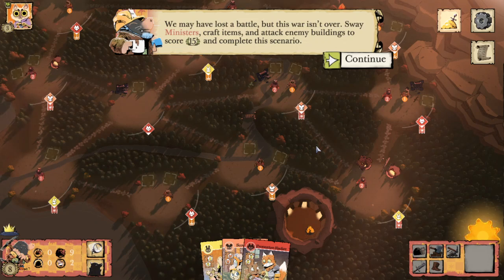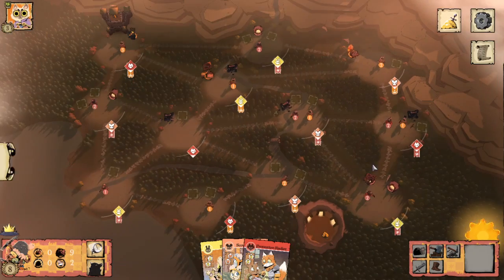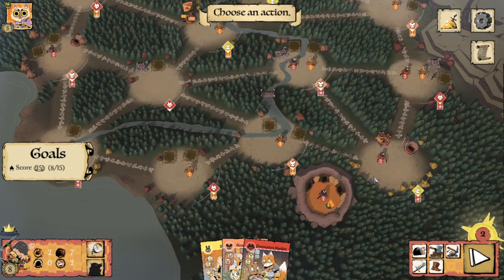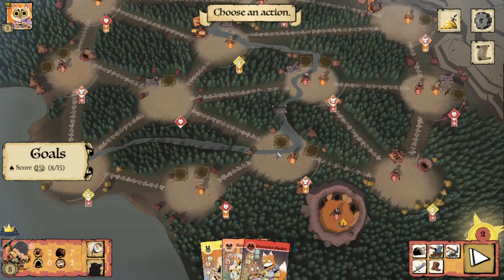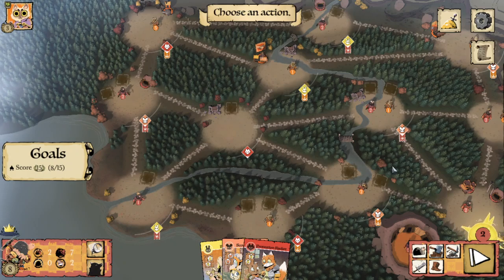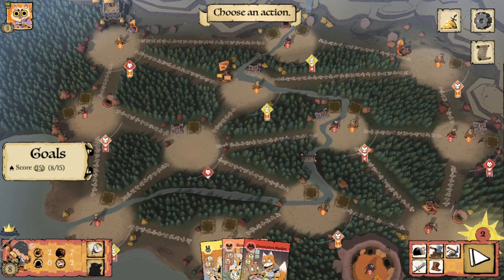We may have lost the battle but this war isn't over — sway ministers, craft items, and attack enemy buildings to score 15 victory points and complete this scenario. We've got Coins — that's going to let us craft for three points. We can also sway a Squire this turn for a point. I'm already trying to get to 15 victory points as fast as possible.